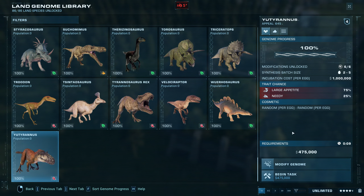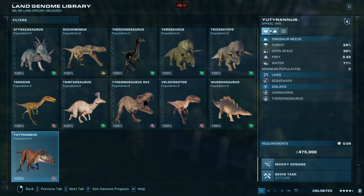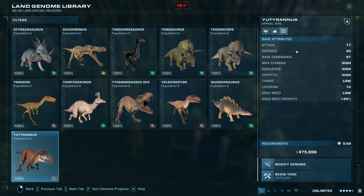Before we release it, let's check out its stats. It releases in synthesis batch size 2–5 — 5 at once is pretty sweet. Incubation costs a million, which is fairly expensive. Appeal is 645. It likes scavengers like the Compsognathus, which I don't remember being a thing. It dislikes other carnivores and of course the Therizinosaurus, because they're all terrified of it. Interestingly, its base dominance is 97.